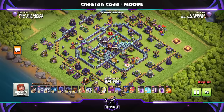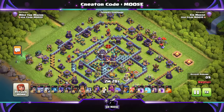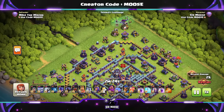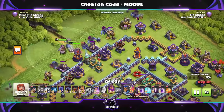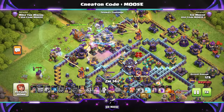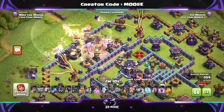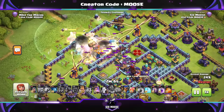Same again — it's funnel time. On the left, on the right: a Yeti and a couple of Witches to send in that funnel, then troops in the centre — Electro Titans, Yetis, Grand Warden, and the rest of the heroes with the Log Launcher. Line it up with the Town Hall and some nasty defenses. Use that Grand Warden ability nice and early, put down a Rage Spell to help them out. We need to try and take out these Multi Infernos.